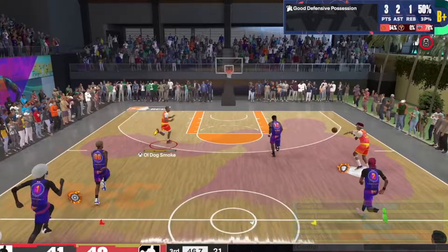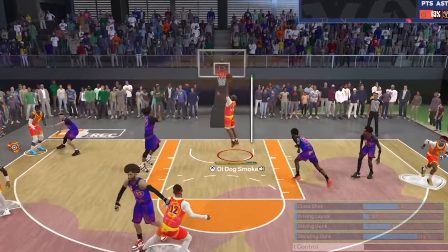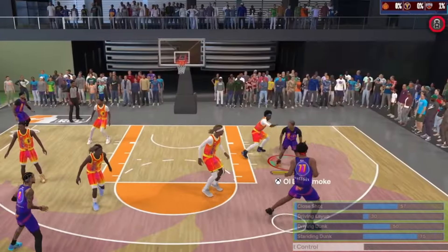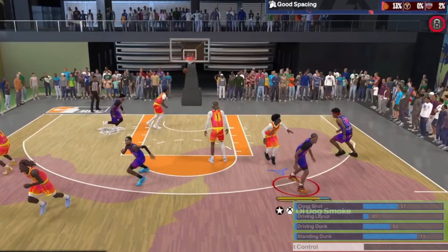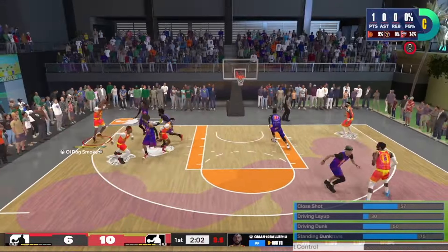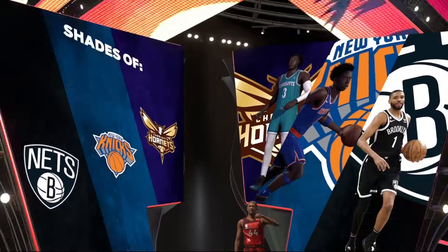57 close shot, 30 layup — I'm gonna hold on, stay with me now. 50 drive and dunk, 75 stand and dunk. No post work, but with a mid-range this high you can still splash with post hop shots and fades. As far as the layup goes, just take the open lanes — you know who you are.